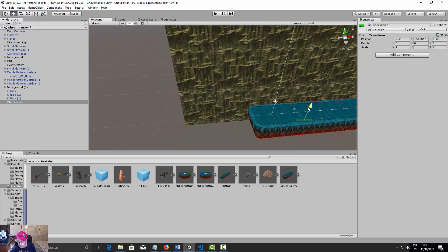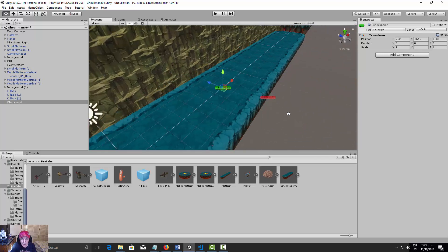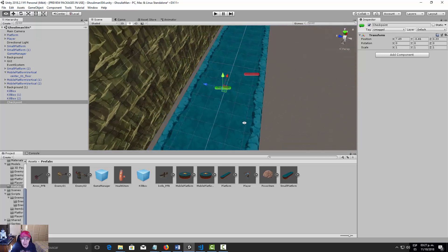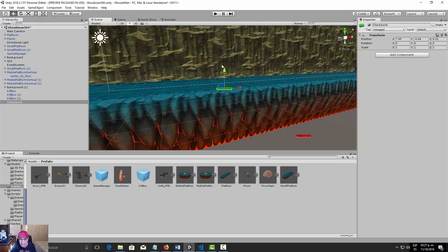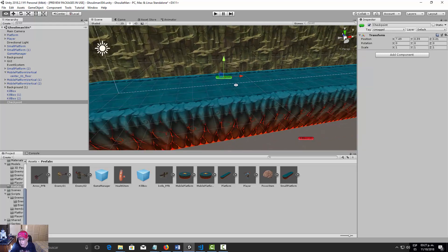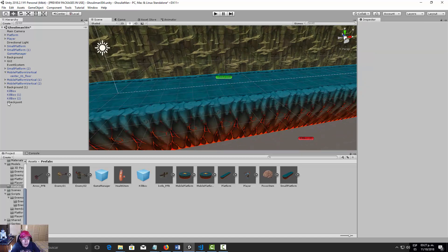We need to put this checkpoint right at the beginning of our level — this is where our player is going to reappear once he gets killed.